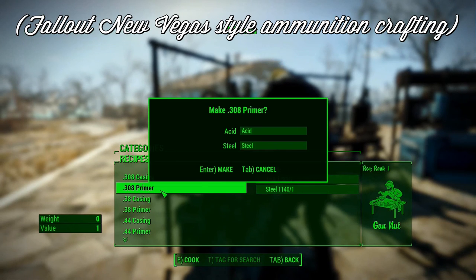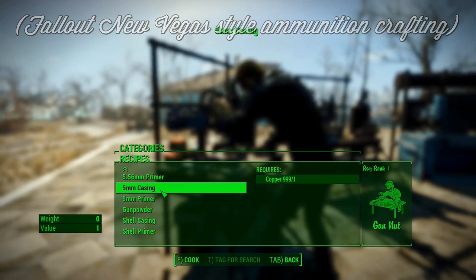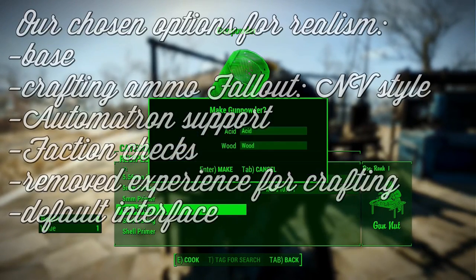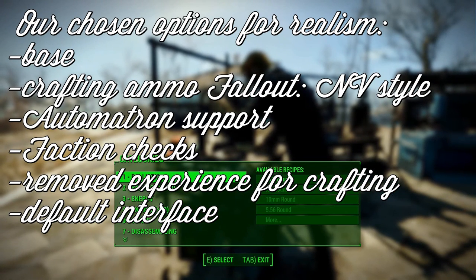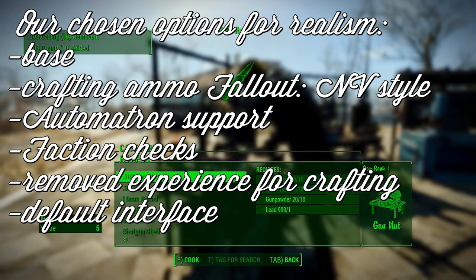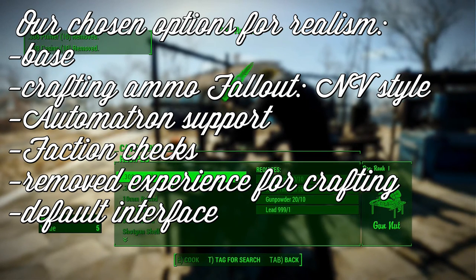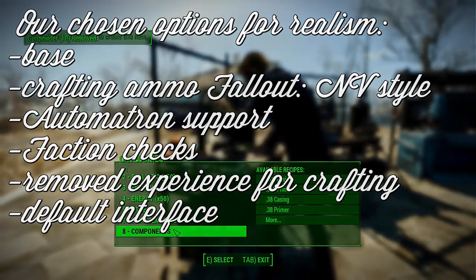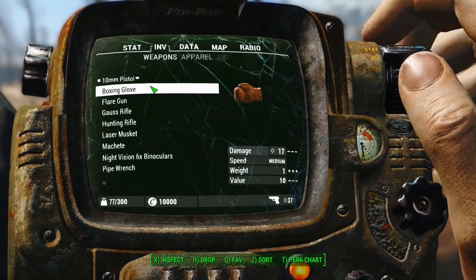This means that ballistic ammo requires the various components to craft it — the correct primers, casing, and slugs for the caliber you need — all of which require different ingredients to craft. So creating ammunition from scratch is both immersive and realistic. We also chose to add support for Automatron and faction quests, which means that after certain milestones in these quest lines, some new items relating to the particular faction will be available to craft at these workbenches. We installed both the removed experience option, which helps to prevent over-leveling from creating items, and the default interface for crafting, which ensures compatibility with other mods that use the crafting workbench's system.